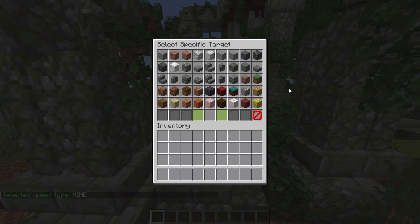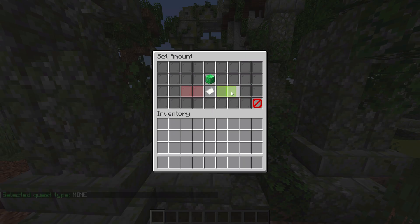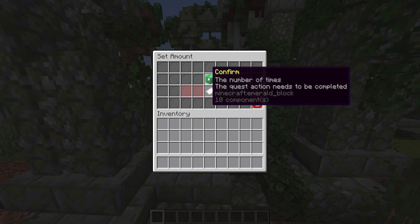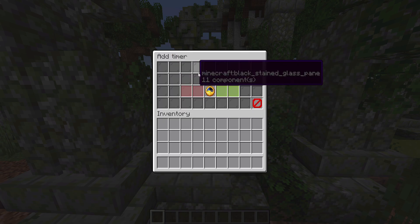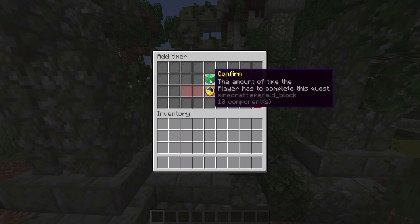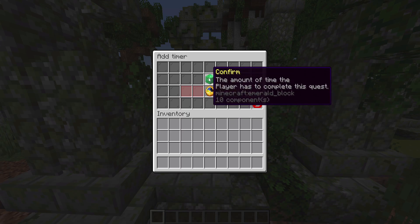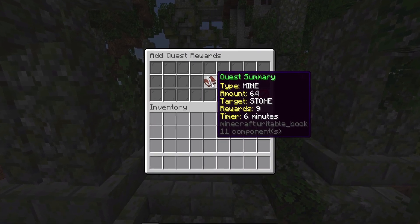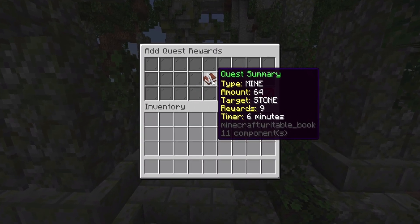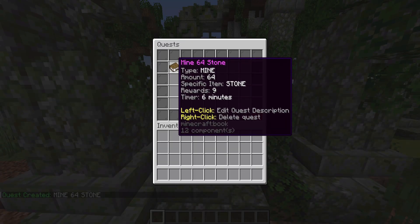I'm going to click mine. Let's say I want to mine 64 stones — I pick stone, whack the amount up to 64, and confirm that. Then we can use the quest rewards we chose earlier, and we can also set a timer for how long you'll have to complete this. Let's go with six minutes and click confirm. You'll be brought with a summary: mine 64 stone, with nine possible rewards, in six minutes. Let's click that, and you can see the quest is now here.